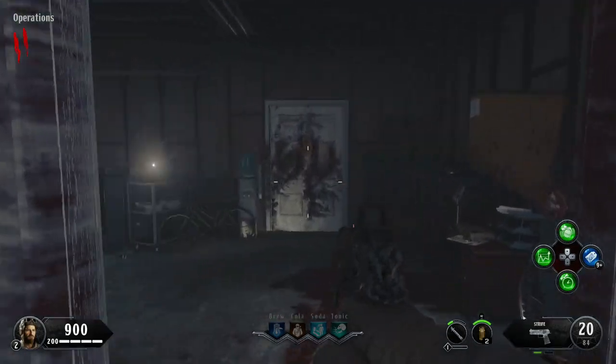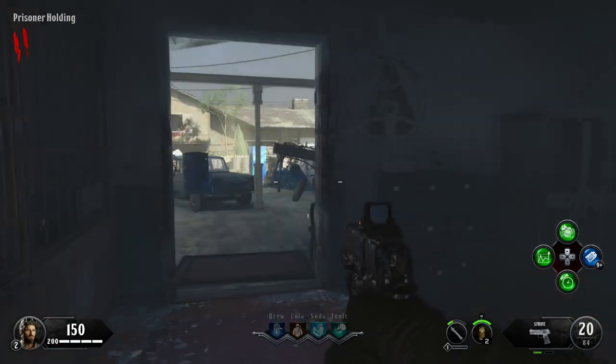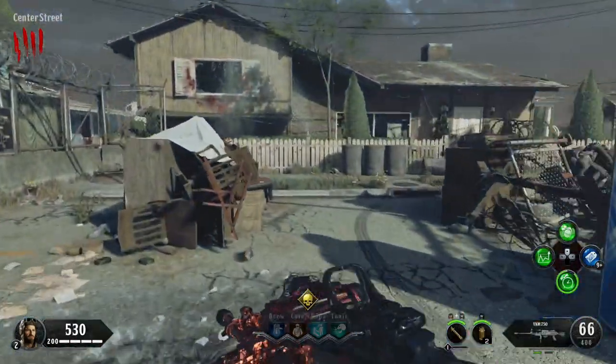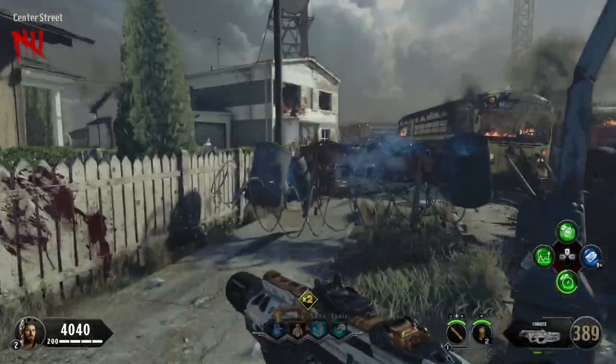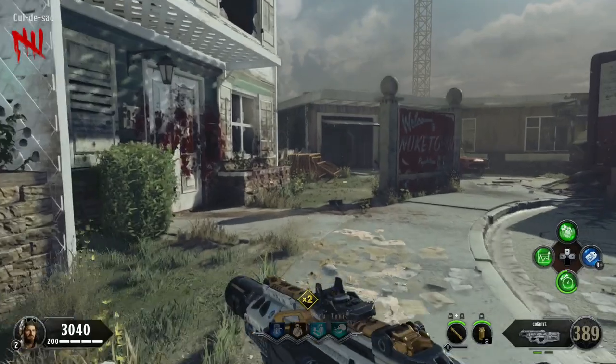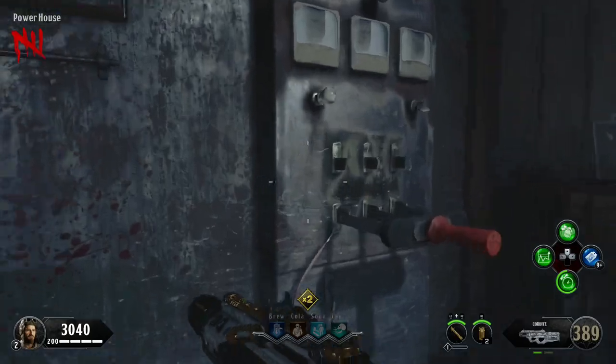There's also going to be a door that opens into the next building on either side, and then you buy the debris to go into the center street. In the center street you buy a door which will lead to the cul-de-sac, and once you pass the Nuketown sign in the back there's going to be a powerhouse where you can flip on the power.